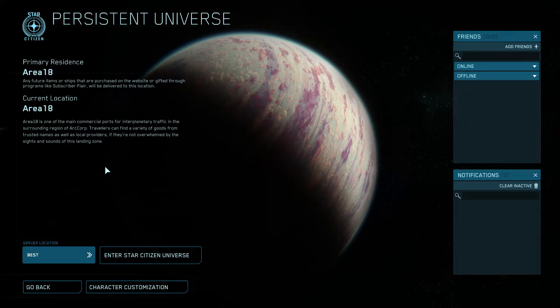And then you have Area 18, which is city-like and at the center of the actual universe itself. The reason I chose Area 18 is because as a new player — the universe is so vast and large that it takes a while to travel to places — Area 18 and the planet it's on are closer to the center of the system, so it doesn't take as long to get anywhere.